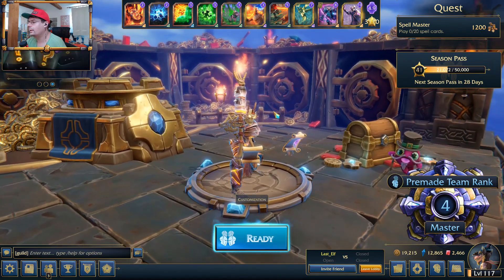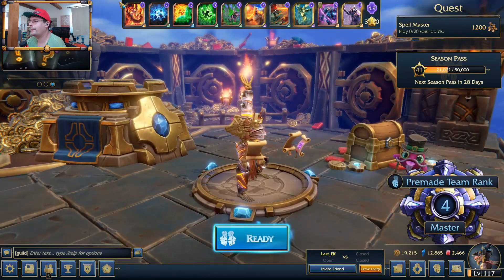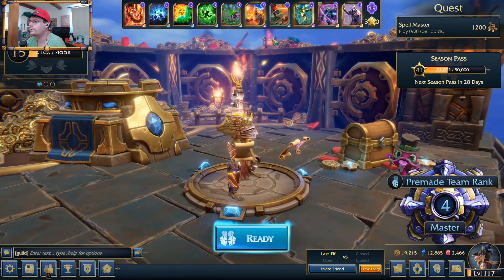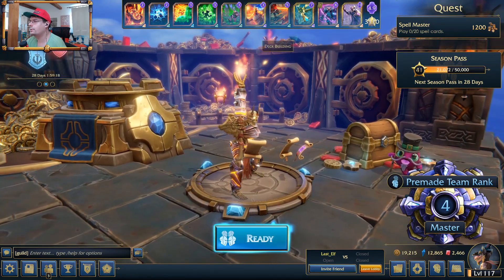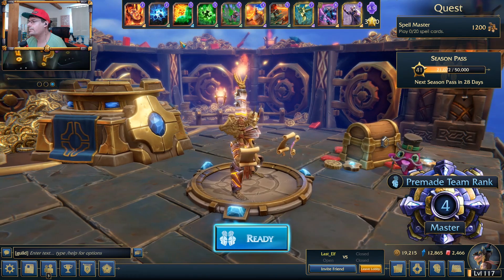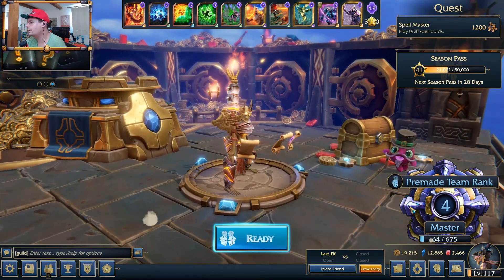I was playing it in pre-made with Clem at master rank. He was playing a very cheap deck for bridge control, so that's where Mordar is useful. I have big minions with spells and tombstones to revive those big minions, and your teammate handles the bridge control. We had four wins and one loss so far, and it was really working great.